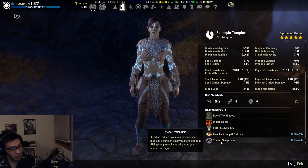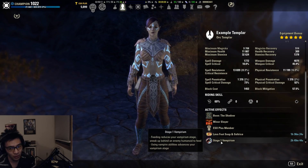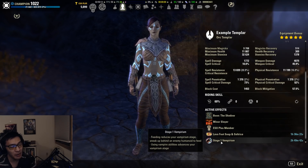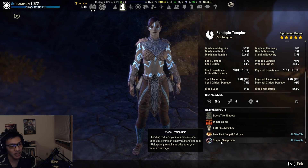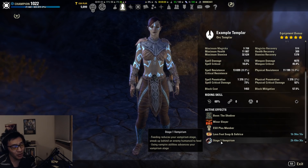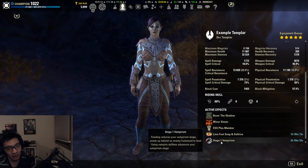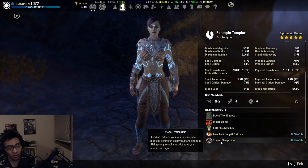You can be a vampire if you'd like — you get 10% additional stamina regen at Stage 2, plus some damage reduction from the Undeath passive at Stage 3. That being said, since you're in melee range you have less time to react to certain mechanics, so balance that out. But if you want the additional regen, you do have to be a vampire.